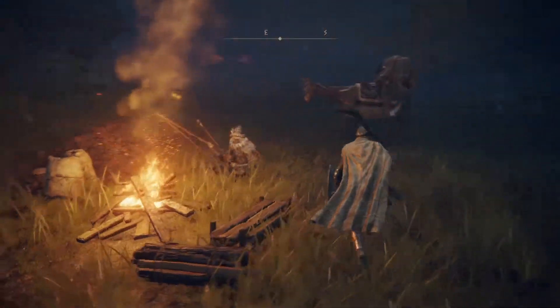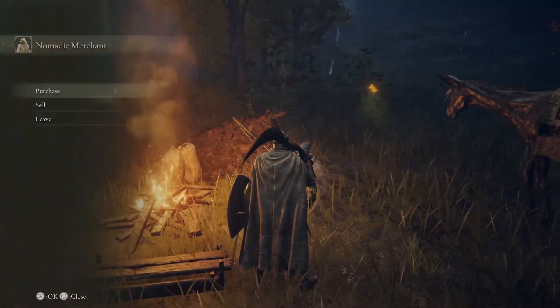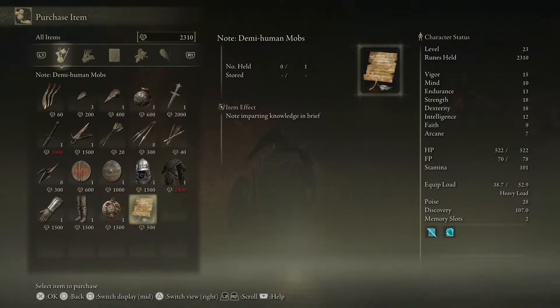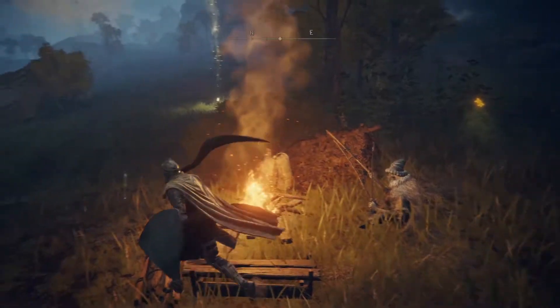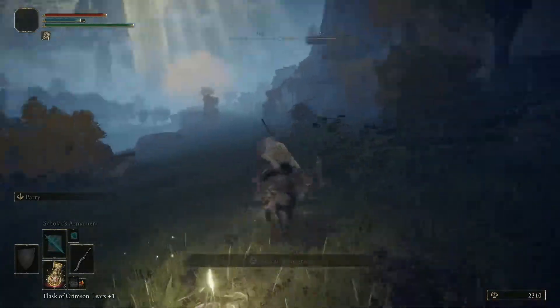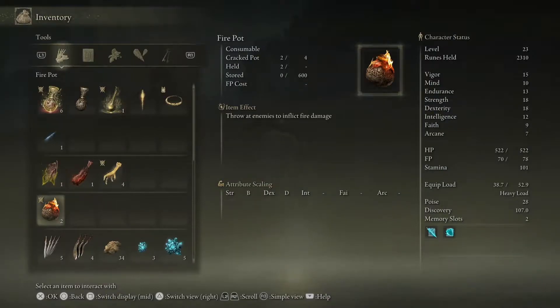I want to purchase stuff from this guy, but I also want to level. Let me talk to him — I am not selling. He's got a few good things to buy. He's finally got the no-demihuman mobs, which I wanted to get. He's got the Crimson Amber Medallion — I didn't notice that. Let's leave well enough alone. I really want to level one more time. So instead of purchasing from him, I'm going to try and focus on that. I know I have a lot of runes — I could probably utilize some of those.